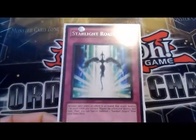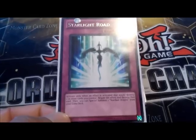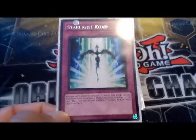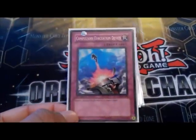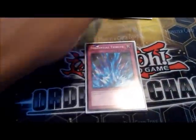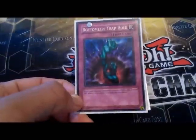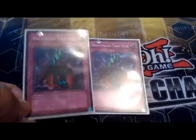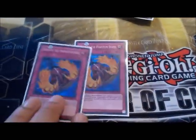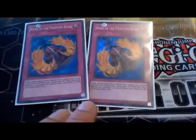I run one Starlight Road because you're going to be setting cards on your turn and your opponent's turn, and you might not be able to protect them all from Heavy Storm, so this will keep them safe. I run one Compulsory Evacuation Device — it's a really good card in this format. Two Torrential Tributes so I can clear the field and get Bear to do his effect when he does battle damage. Two Bottomless Trap Holes to get rid of problems. And two Horn of the Phantom Beast — they're all beast warriors and most of them get their effects when they destroy a monster or inflict damage.